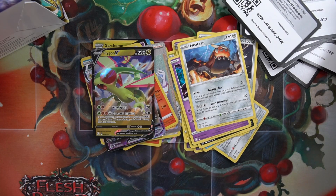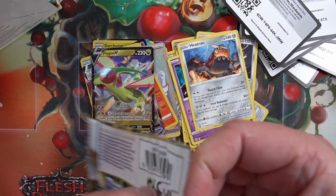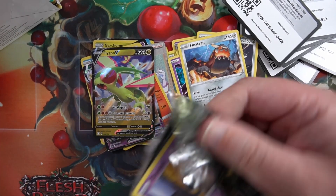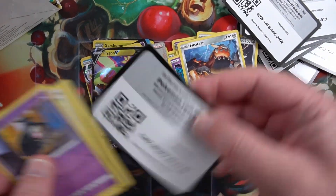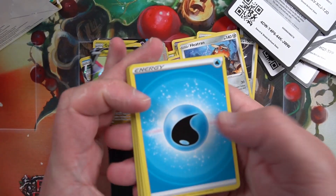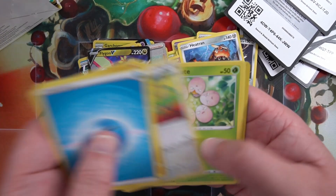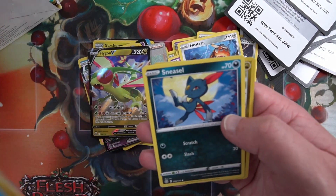My pile of cards is falling over to the side. Next pack. Code card - where are the Charizards? Is it going to be like my Fusion Strike boxes with no Mews?